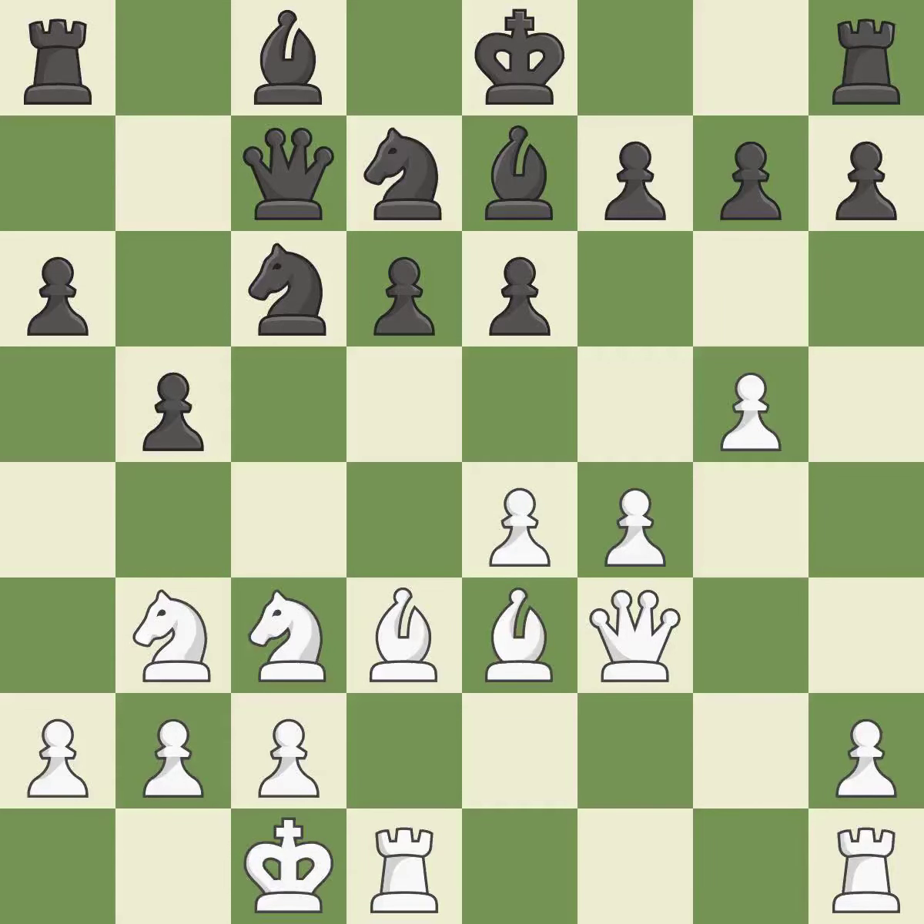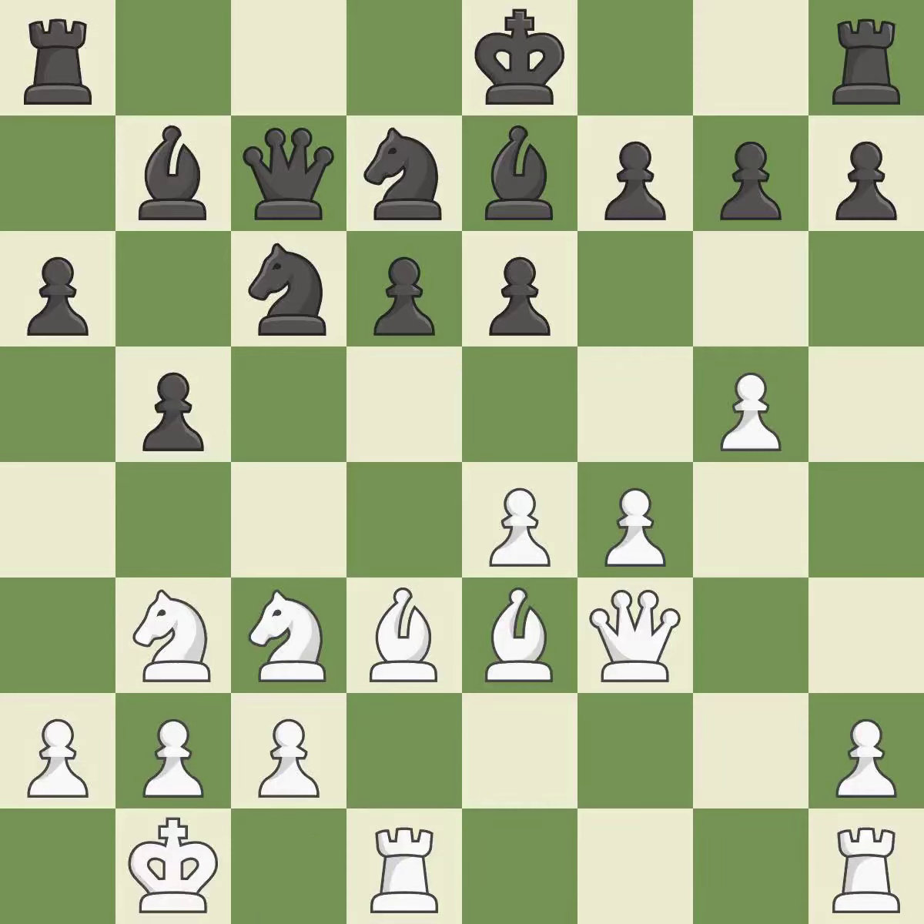Now that the rooks can see one another, they can defend one another. By activating a bishop from its initial square, this develops it further. A very strong play. The game was close to balanced, but now black is worse — it is an inaccuracy.